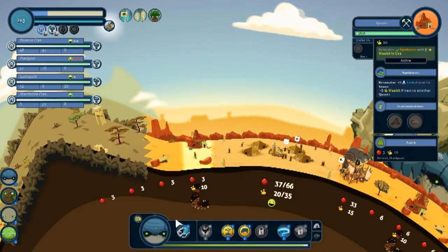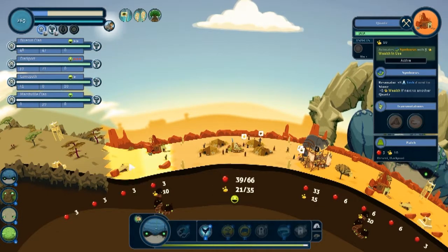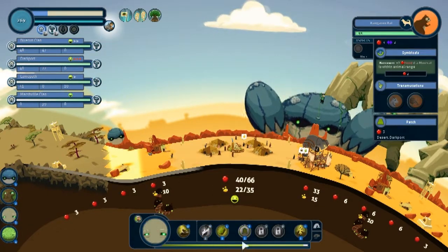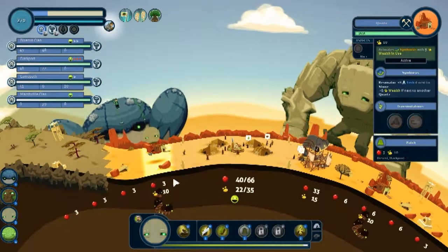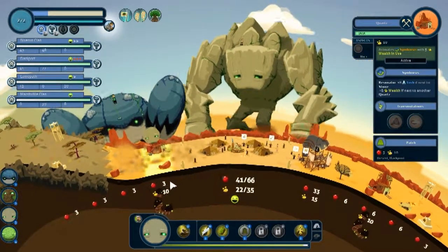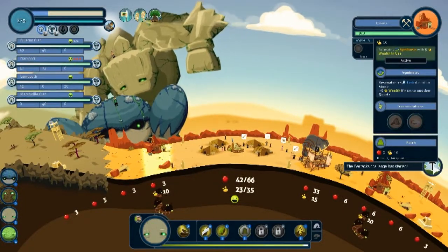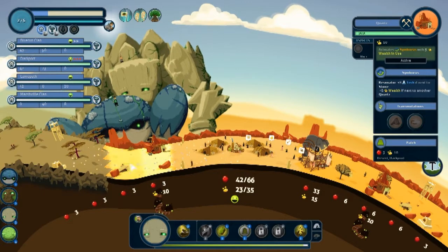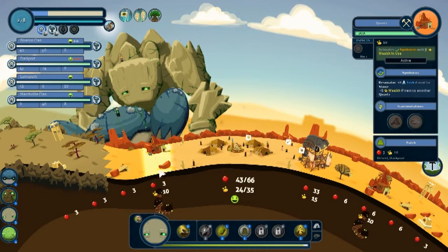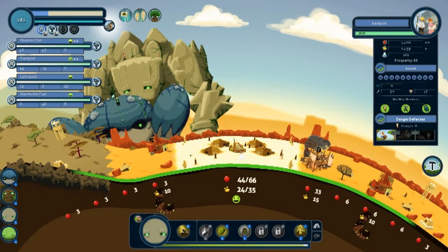I'm gonna swap you out, I think. Let's get that going — basically just repeat exactly what I just did, swapping that out. The barracks challenge has started — might see a war.